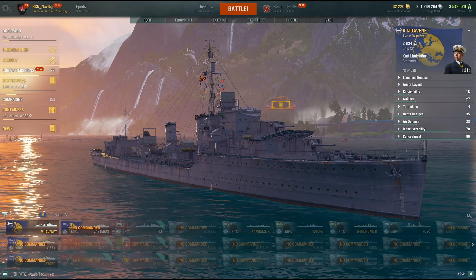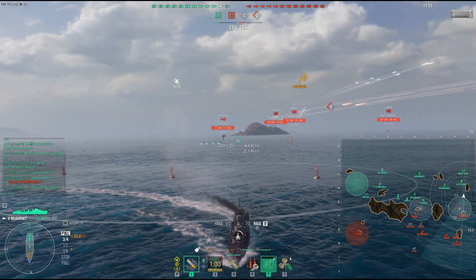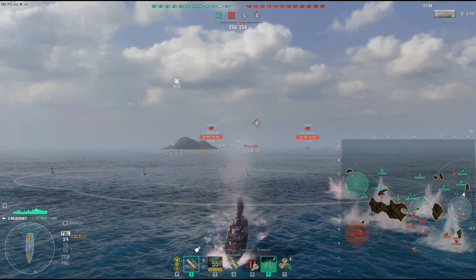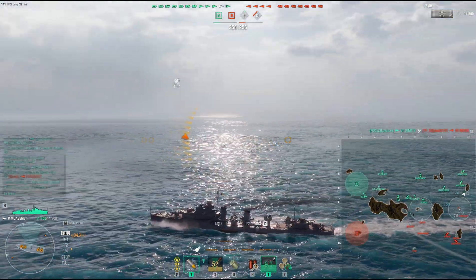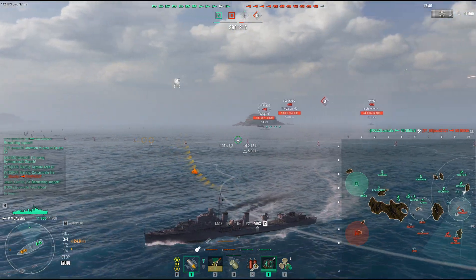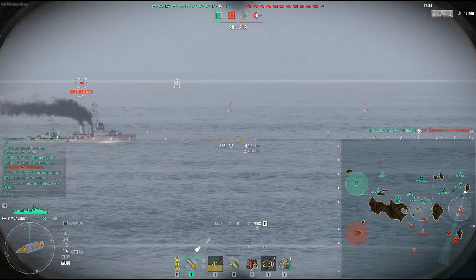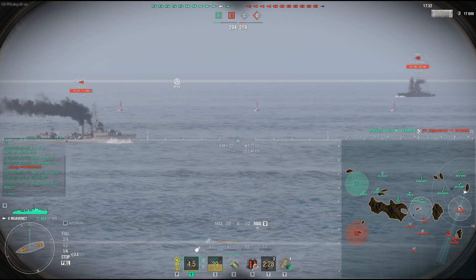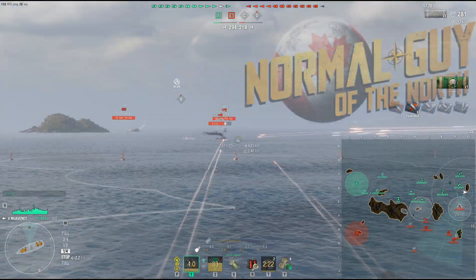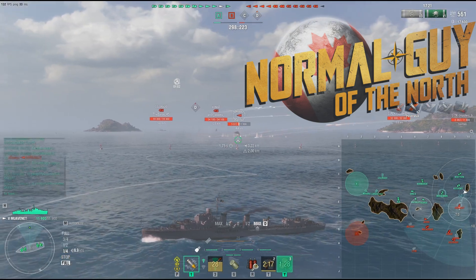Here's a good example from that same game where a Farragut is coming after me — I baited him and he took it. I just pop smoke, get concealment, and start turning in, making a kind of U-shaped smoke pattern. Of course he fires — my torpedoes missed, not a big deal. The turrets are extremely slow so be careful about that. He starts charging me, maybe already fired his torps, but you can sit here and have a gun battle. I jived it and it was very successful.